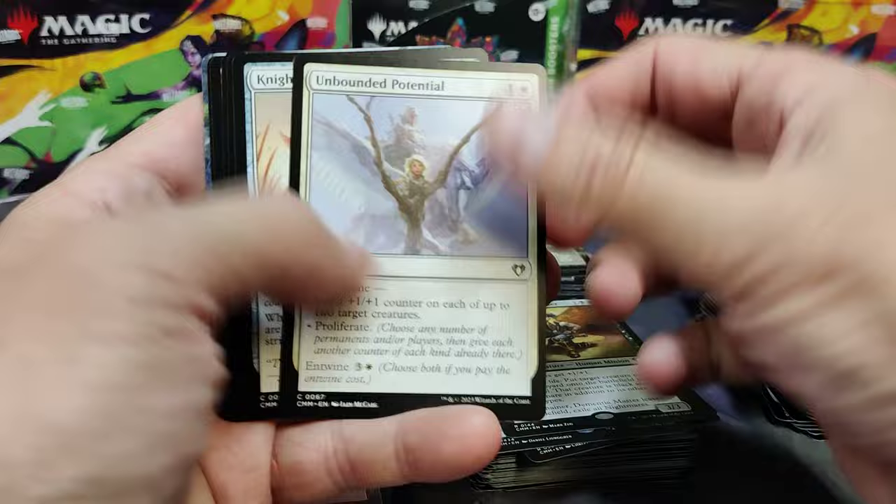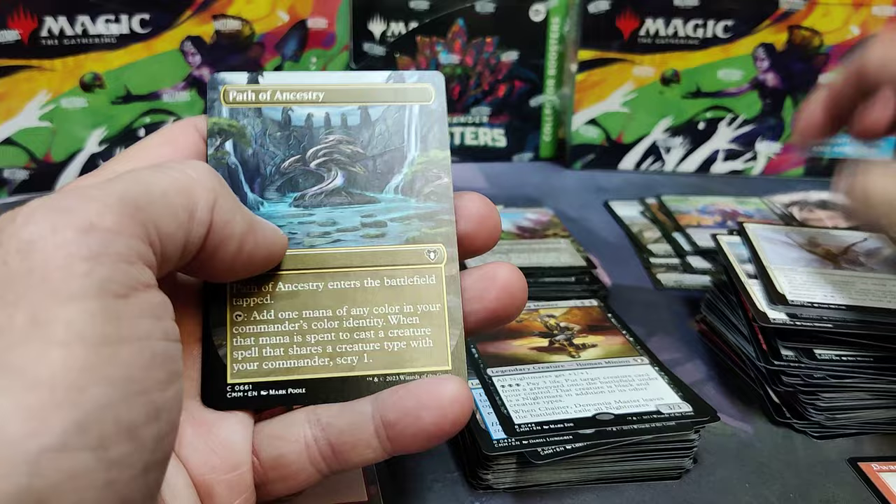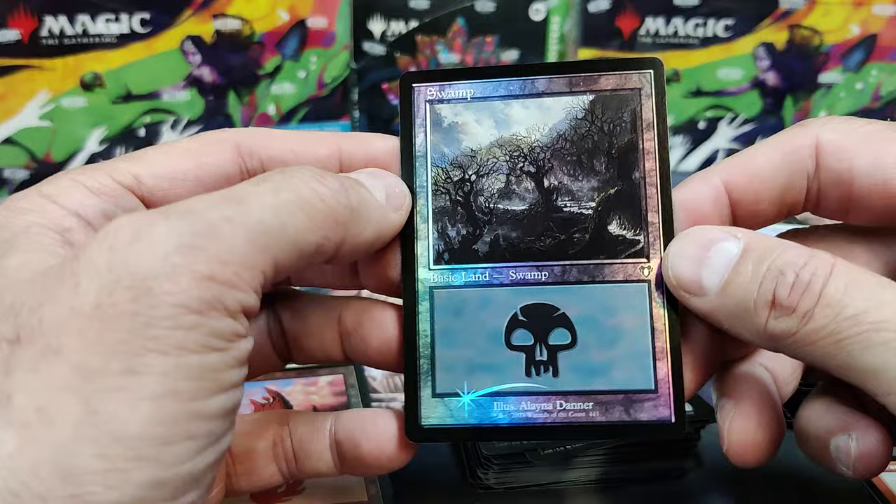Factor Fiction. Body Double. Get through the Commons. All That Glitters in the Commons slot. Path of Ancestry. And oh, that's a nice looking Swamp Foil — Retro.